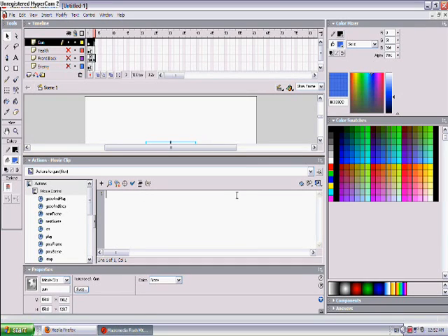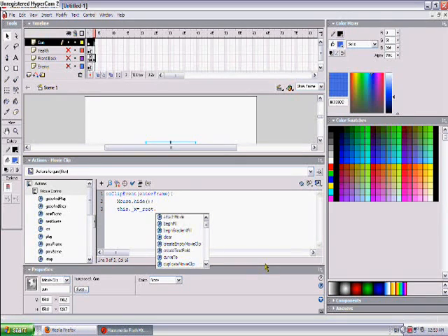Hope you guys can see this, but if you can't, watch my other shooter game tutorial — it's got the same code in. On clip event enter frame, which means when you enter the frame, mouse.hide. So your mouse hides. This dot, when it goes to the x-axis, it calls mode dot underscore x mouse, which means it'll go the same way, the x-way. Same thing except with y.